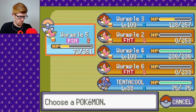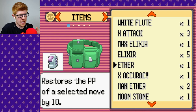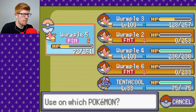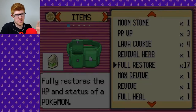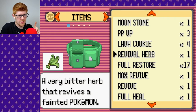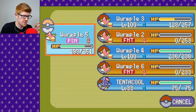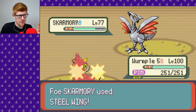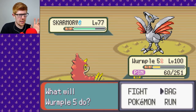Wurmple 3 is at half health. Wurmple 5 is whatever. And Steel Wing is still a thing — that's a problem. So I don't know what to do. I have my Full Restores and I haven't used any of them — I was all using Hyper Potions. I think I should use my Full Restore now. Maybe I should let Wurmple 5 eat it right now. Or I'll use a Hyper Potion — that's what I'll do. I only have 15 now. I really need to try to sell some stuff and buy more of those. I'm still poisoned and that's a problem.